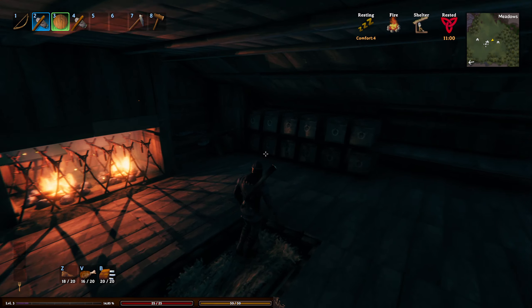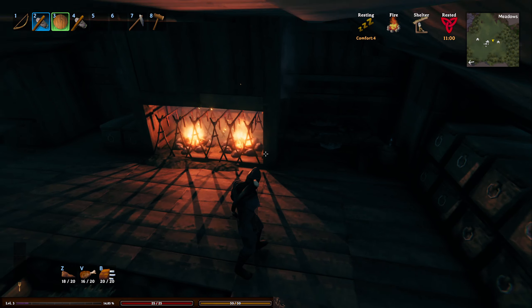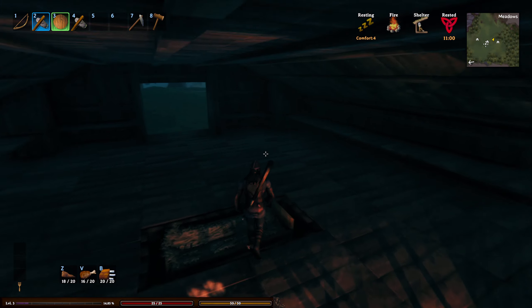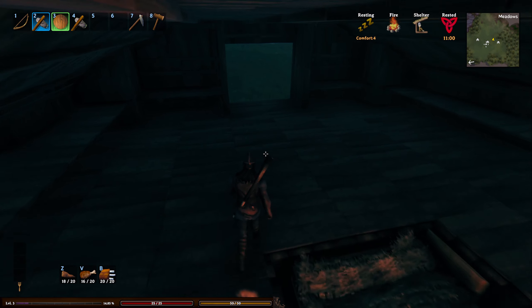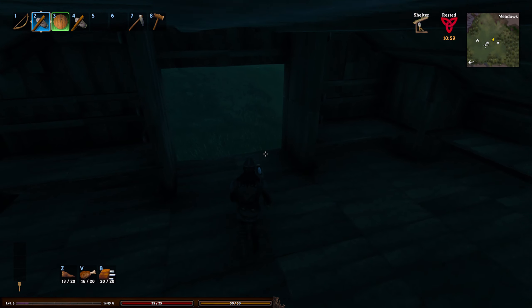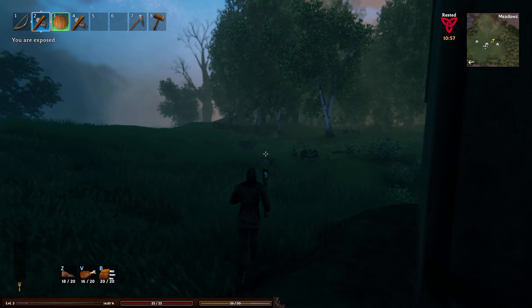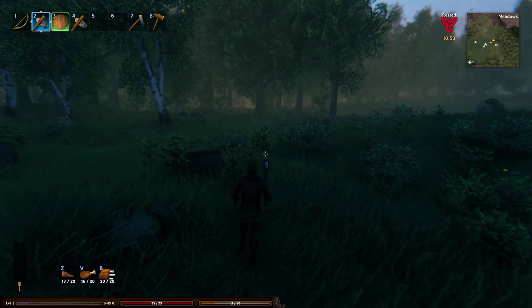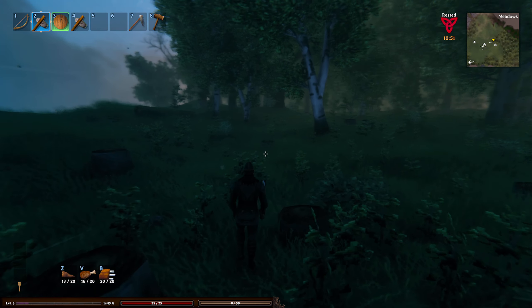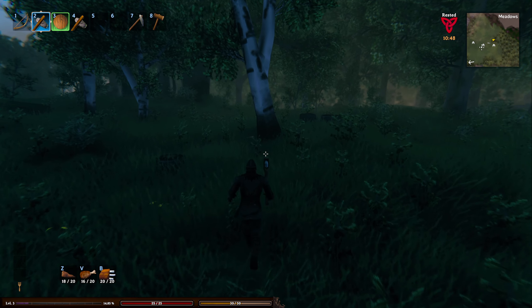Welcome back. Episode 6 of The Adventures of Alliopsy. Alright, so let's go and chop some wood. We need some wood because we need some arrows, and we also need some wood to build more chests.